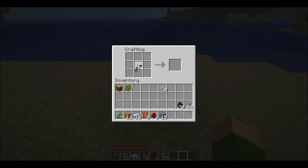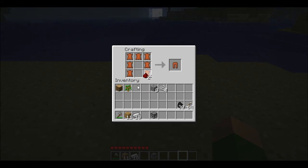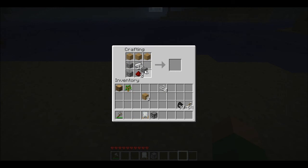Make yourself a bow, then make a dispenser. Then make yourself a balloon, which is just a ring of leather. Then you need to make some pistons — you need two pistons for this. Then you need two engines, which is just a ring of iron and then a piston in the middle.